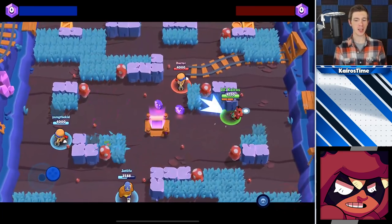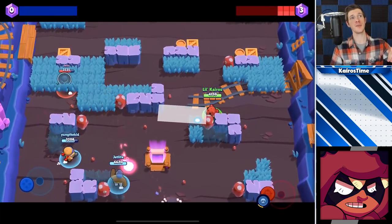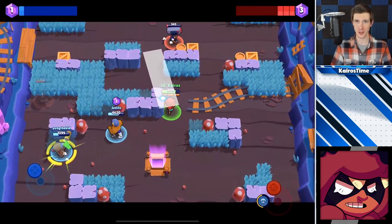My best tip for Nita is to peek around walls just far enough so that her attack will actually travel through the wall and hit an enemy brawler while she is protected by the wall. If you master this, it will make it incredibly difficult for the enemy team to actually take her out and deal damage to her.